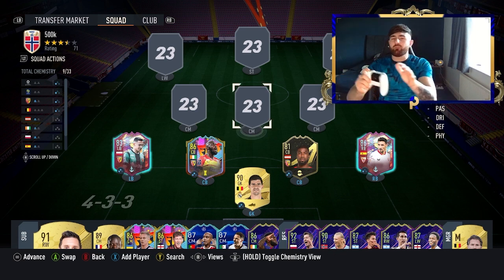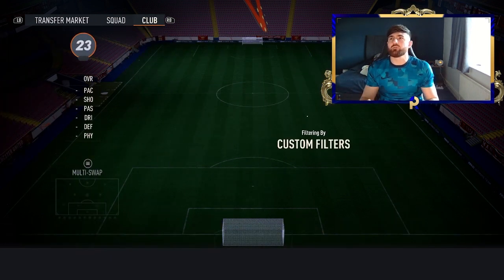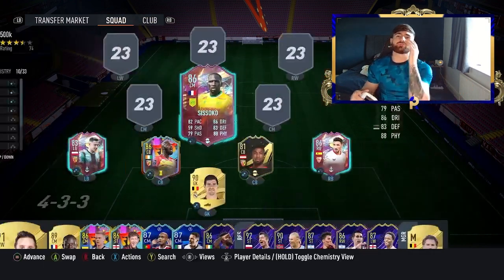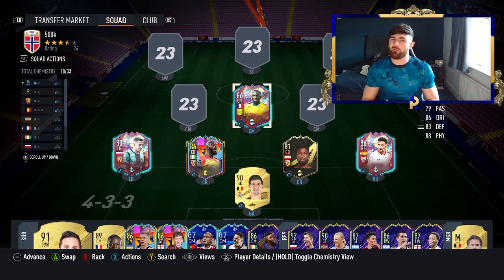Now moving into the midfield, we've gone for a couple of standout players. First off, we're starting with a little bit of an outrageous one from back in the day — we've got Sissoko. I didn't get the chance to use this card until now, but he embodies the old Sissoko. He's big, he's lengthy, and he's going to batter other teams.